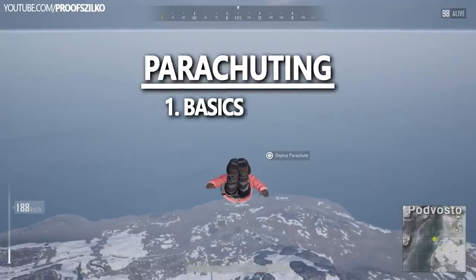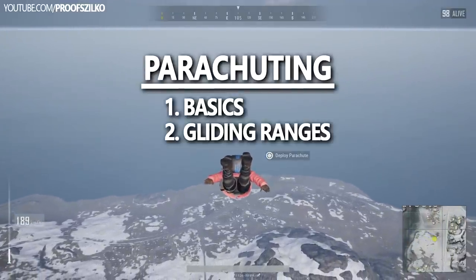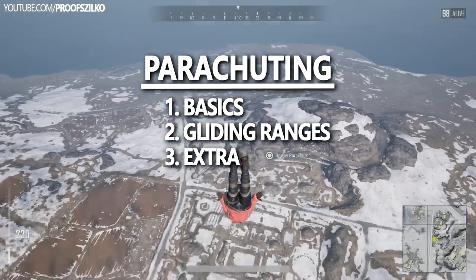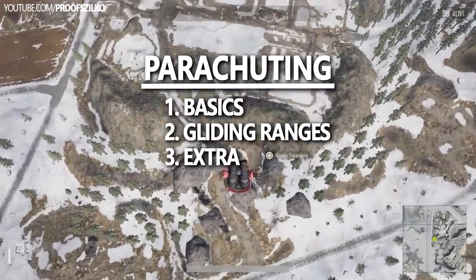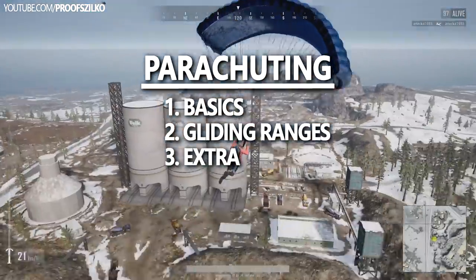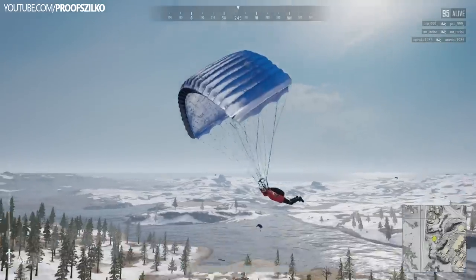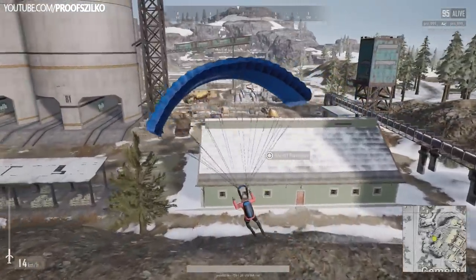I'll talk about all the basics you need to know about the new system. Then I'll move on to all the gliding ranges, and if you stay until the end of this video, I'll teach you what you saw in the intro — how to stay in the air until the first care package arrives, so that you can glide there, grabbing the care package with all the level 3 gear and high-end weapons in it. So stay with me guys, and by the end of this video you'll know everything you need to regarding the new parachuting mechanics. With that being said, let's get started.